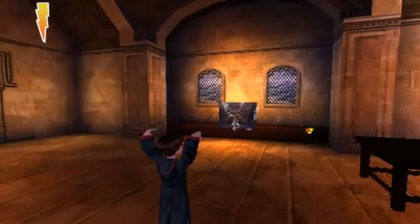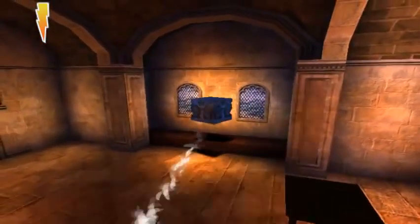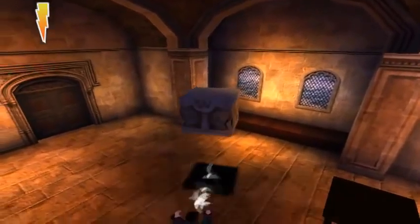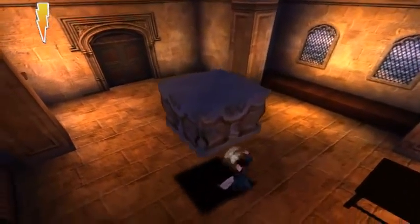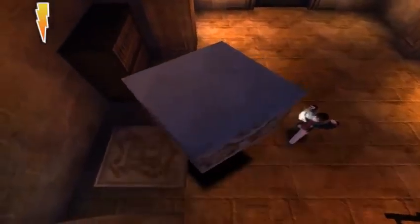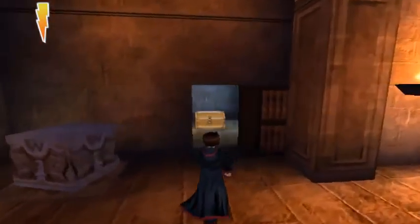There's actually something you can do right here - Wingardium Leviosa. You can carry the block all the way from over there to this switch right here. And there's more SpongeBob going on in the background - still the same episode, which is still a funny episode. And boom - that'll open the bookcase.